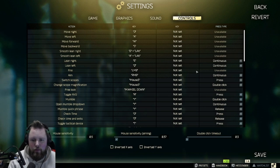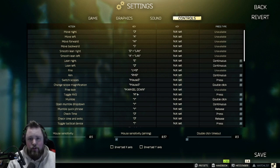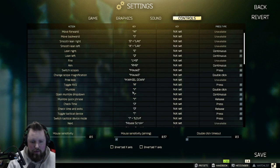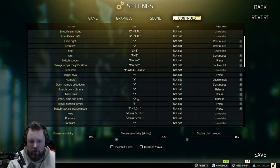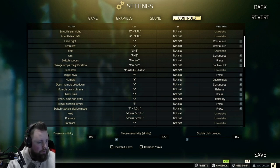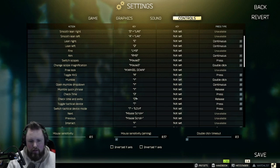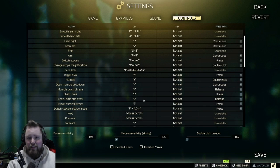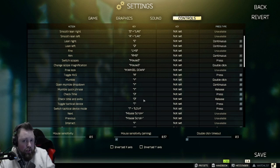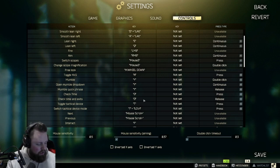The next keybinds — I kept toggle night vision and face shield the same. Check time is another one that's often overlooked. Normally you have to double-tap O to check time and exits, but if you set this to 'release,' you only have to press O once and it will check time and also show your extracts. You can change that keybind to something more accessible if you prefer.